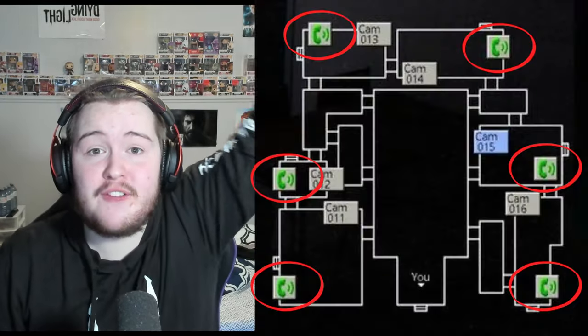Here's the strategy. Night 1: the only animatronic is Cindy. When you see her in the hallway, just click any phone in the room around you — she'll go to it. Boom. Done.